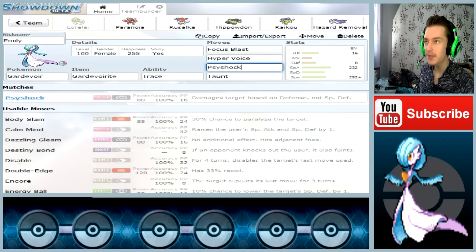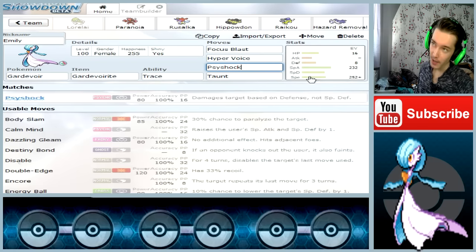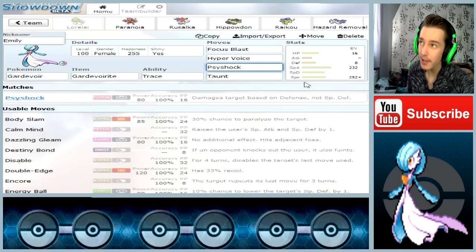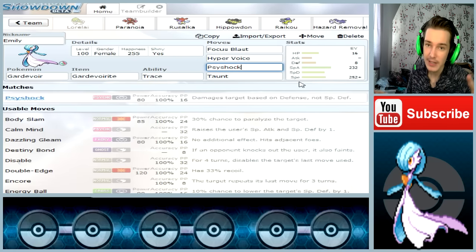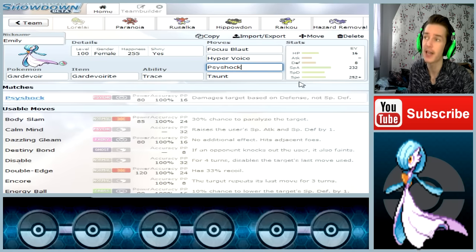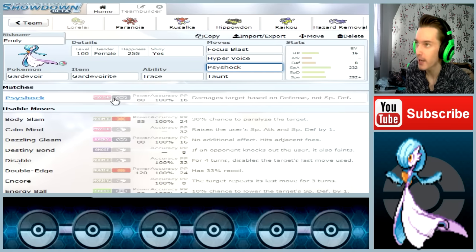The third move is Psyshock, which damages the target based on Defense, not Special Defense. So Gardevoir is of course a Special Attacker, but this move hits on the Defense side. That can be really good if the opponent's Pokemon is specially defensive — you hit it hard on the physical side. It's a good move to have. It's Psychic type.